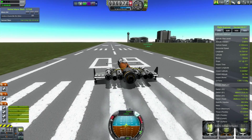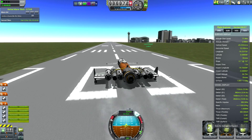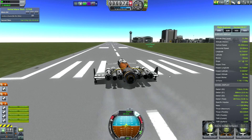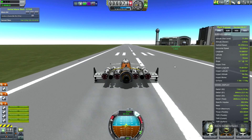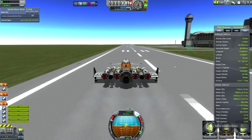Hello guys, this is Morty and today I'm going to be going to Minimus, Ike, and Duna using a single aircraft. I call it a Carbonite SSTO, which means single stage to orbit, but in reality this is a much more capable craft because it's carrying a Carbonite drill from the Carbonite mod.